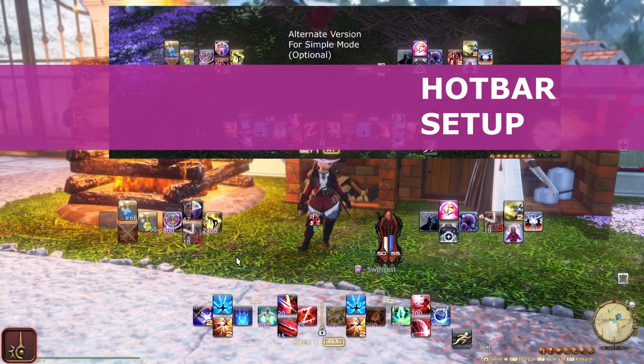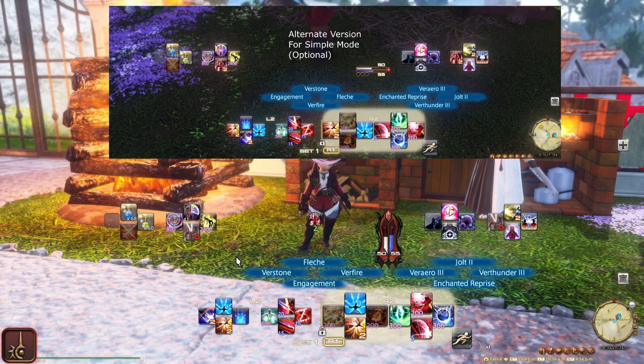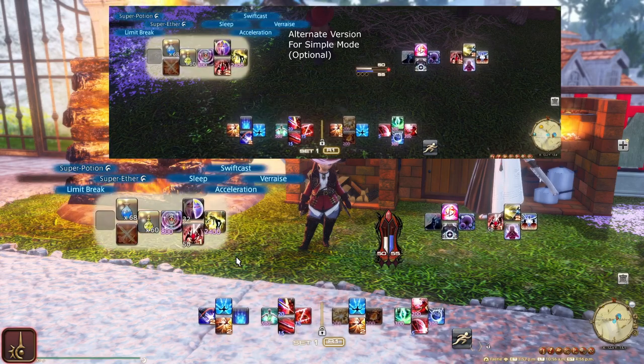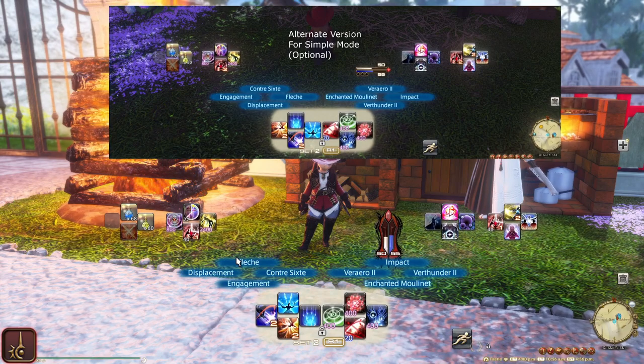And that is the setup. Let me show it again really quick: the Primary on the right, Primary on the left, Double Cross hotbar on the right, Double Cross hotbar on the left. I do not expect you to use a Super Potion — that is a placeholder for your real tincture. And the Expanded bar, which I keep the same on both sides.